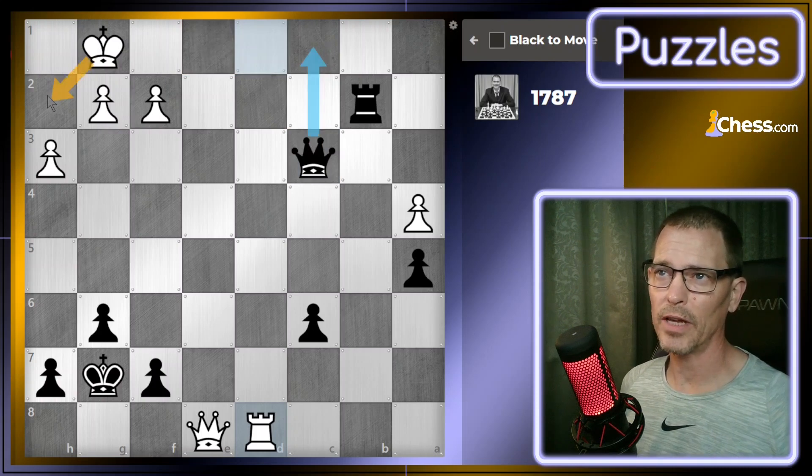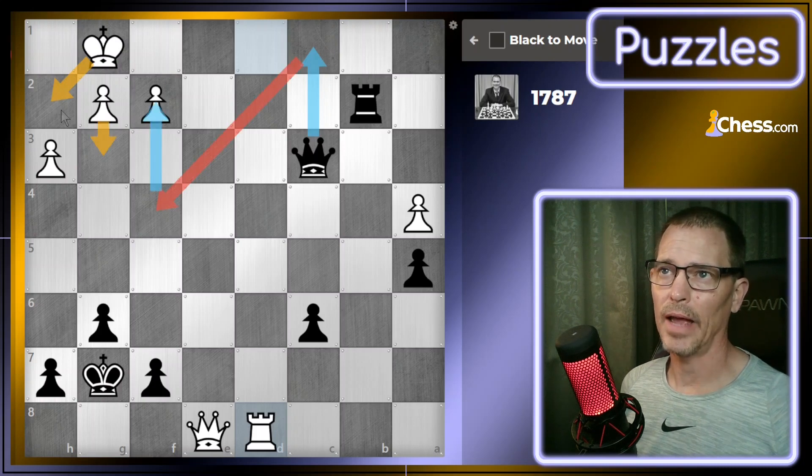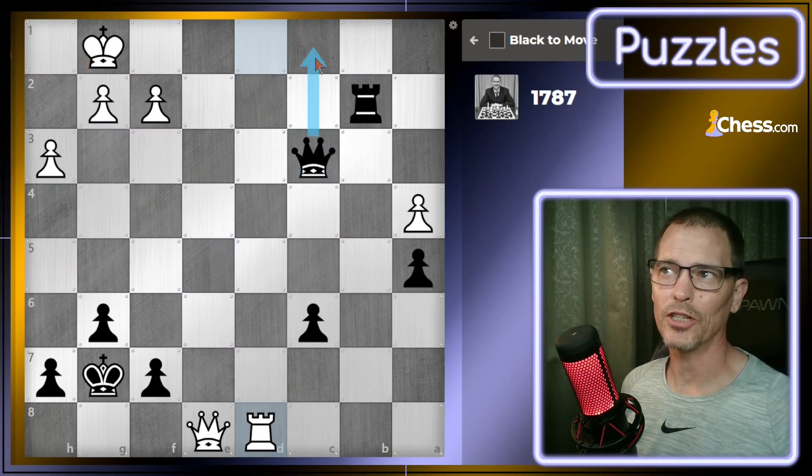If I check on c1 with my queen, their king goes to h2, then I would have another check back on f4, which they could block with the pawn. Then I could take there, they'd be forced into the corner, and I'd have checkmate. What about going with the rook first? The king goes to h2, but the problem there is I can't follow it up. That's why maybe I should check first with the queen on c1, because when the king goes there, I have a safe follow-up. The only legal move would be to block with the pawn and then I come down to f2. I think that's a forcing mate, whereas the rook first isn't.